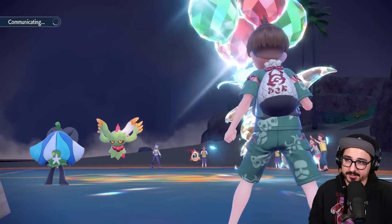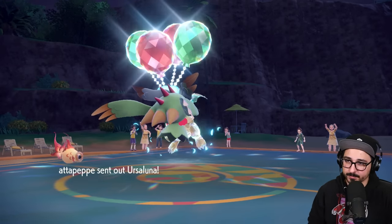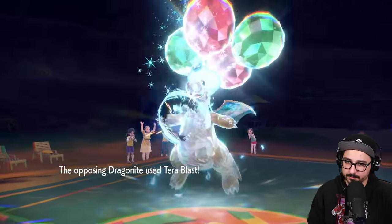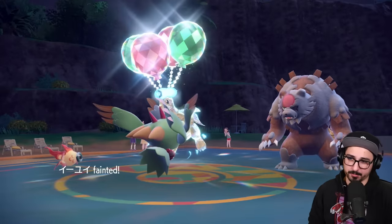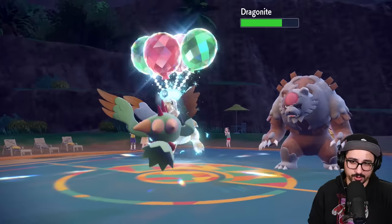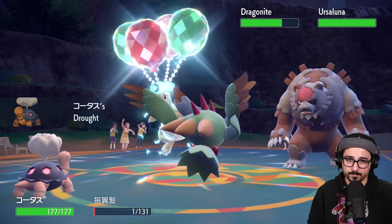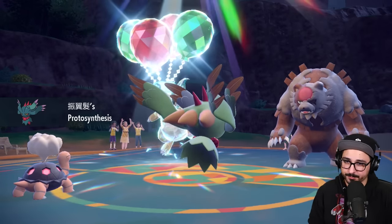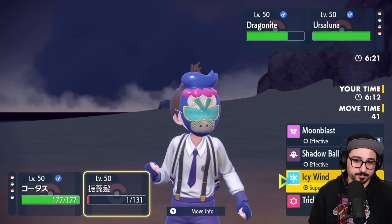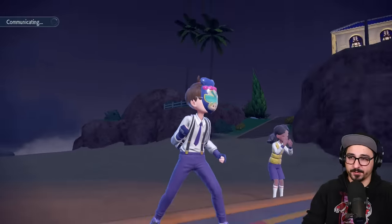Maybe they withdraw Ogerpon — into Blacephalon, and Terra Blast again. Onto Chi-Yu this time — they'll knock out Chi-Yu, but I get the free moon blast. If they were multi-scale we just broke it. It's Torkoal time, baby! Now we Torkoal — are we fire Tera Torkoal? If we are, that's great. And just in case I somehow live this turn, might as well go for the moon blast — there's not a single Pokémon on the other side of the field that wants to take an eruption right now. We brought the trick room too.